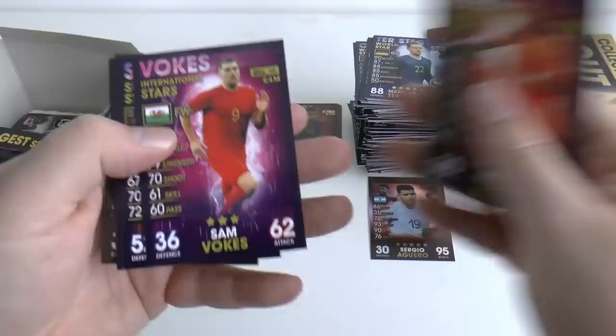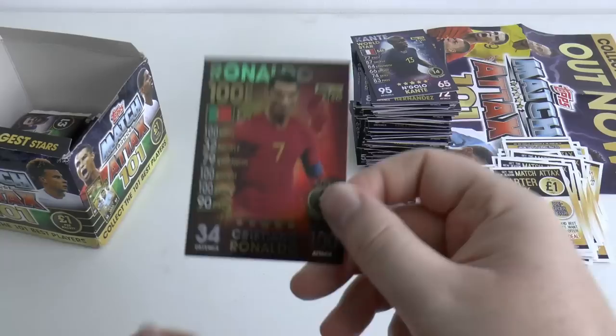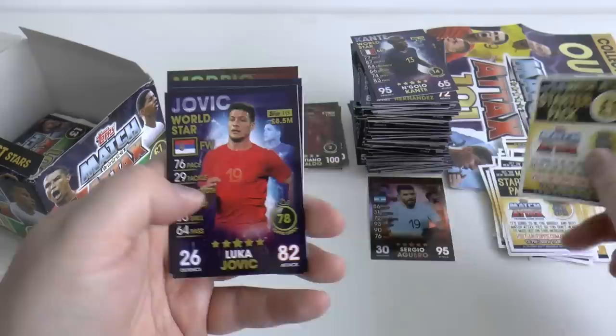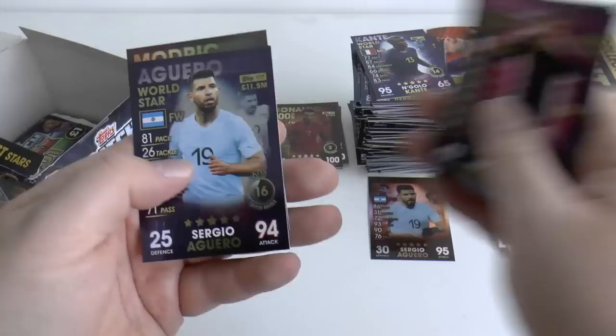Pack thirty: Ryan Burble, Vokes, Sanchez, Gino, Hernandez, Acante. And there's the Cristiano Ronaldo 100 club — we're back in the 100 clubs, one in every five packs on average. Pack thirty-one: Ali Robertson, Griezmann, Sergio Aguero World Star. And yes, it's Luka Modric 100 club.